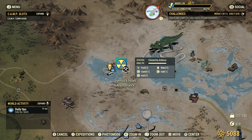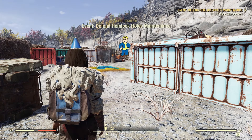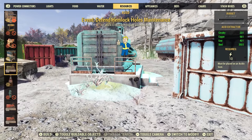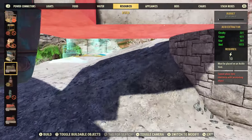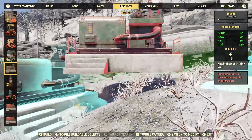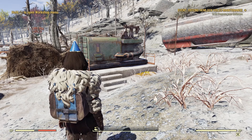Now that you have black titanium ores you need to get some acid. One of the best workshops for this is Hemlock Holes, just north of Vault 76. Once you spawn in, go into build mode and place down the acid extractors — there are several areas you can place them. Place them down, power them up, and you'll be able to get a bunch of acid.